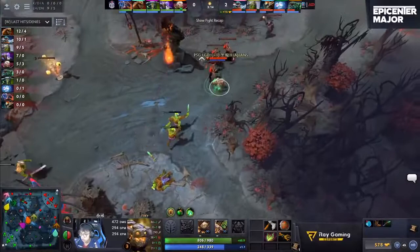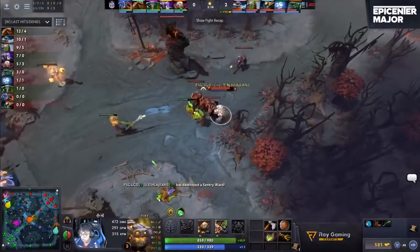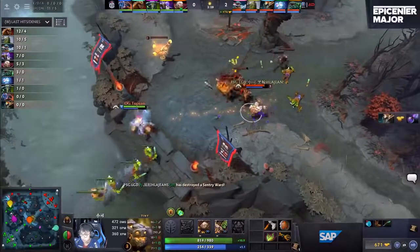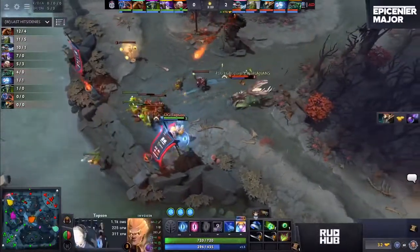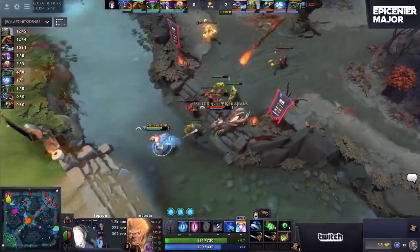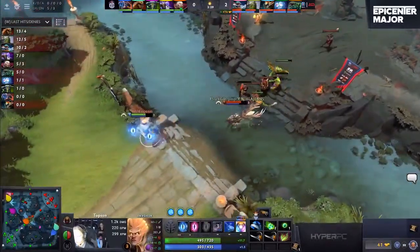The creeps actually get aggroed by the neutrals as well, so they're getting denied. Look at them pinging it — Exnova just pings up top. Those creeps are dying to the neutrals. And the mid lane, as expected, double the CS here for Maybe, making it look very easy, as is the Tiny versus Invoker 1v1 matchup.